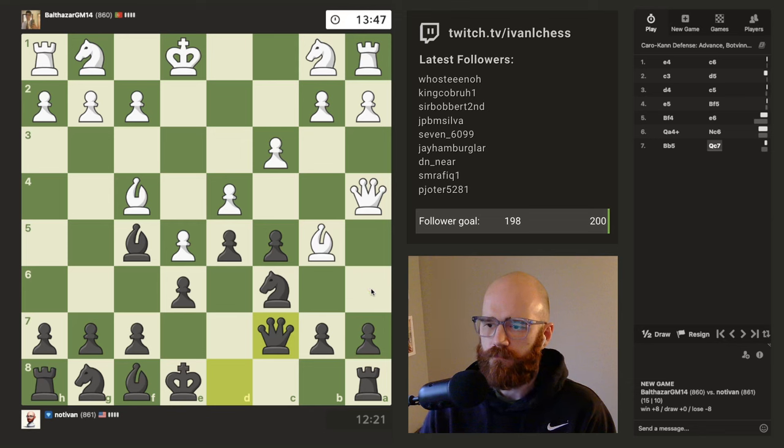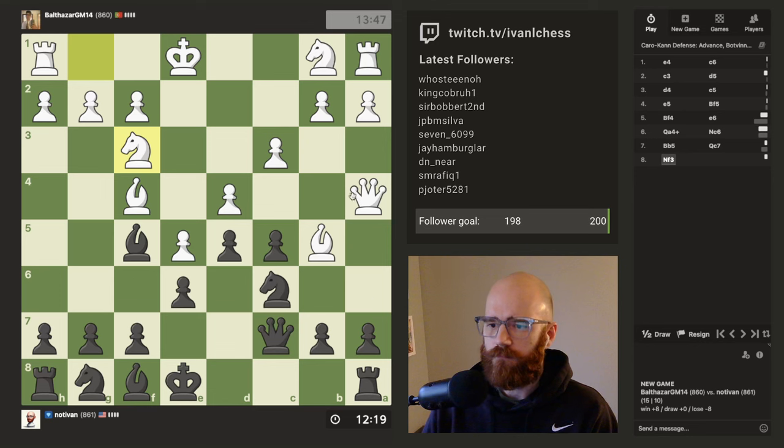Maybe a6 next. I don't think he can add any more pressure to c6. He's probably going to play h4 next. I need him to take on c5 — that's the thing. I'm going to play h6 in case he jumps over here to g5. I'll just take; if he goes to h4 I can always just run it back.